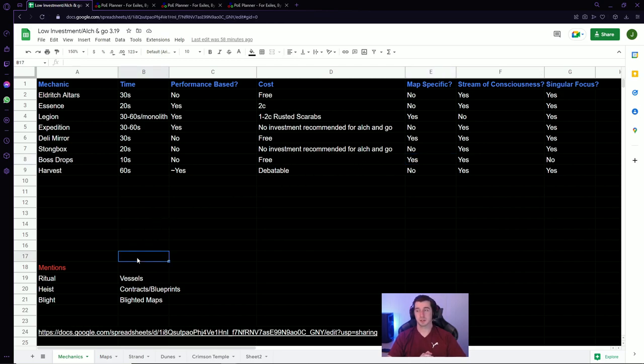Ritual is kind of always its own thing. What I'd recommend is buying a bunch of empty vessels — which are Ritual Splinters stacked up to a vessel — then fill the vessels when you complete a Ritual and take all the notables off the tree. It's very feast or famine with Ritual. You can sell your blood-filled vessels, or use them yourself and try to get big items like a mirror or Apothecary cards. You've got to commit to it and stick with it until you get one of those big drops.